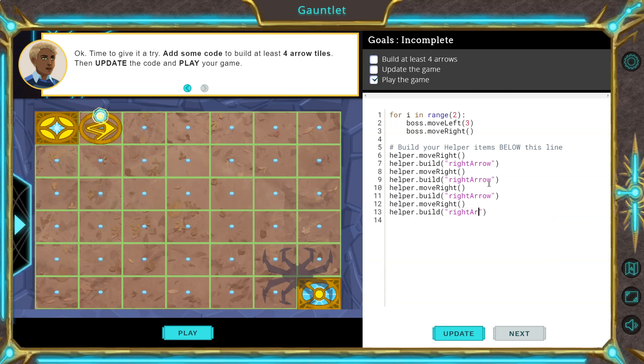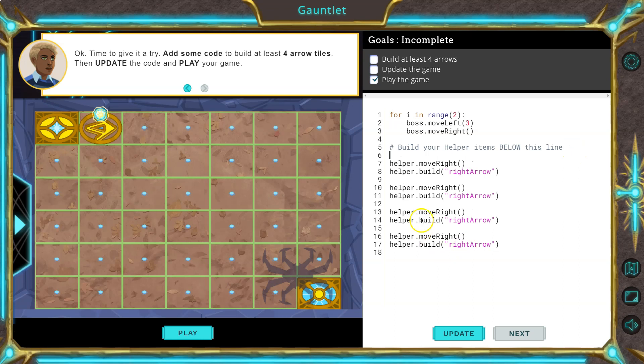Build type: right arrow. Notice this pattern: move right, build right arrow, move right, build right arrow, move right, build right arrow — four times in a row. I'm actually going to do five because it says 'at least.' But if you're writing something four times in a row, there's a better way — a lazier way, even.